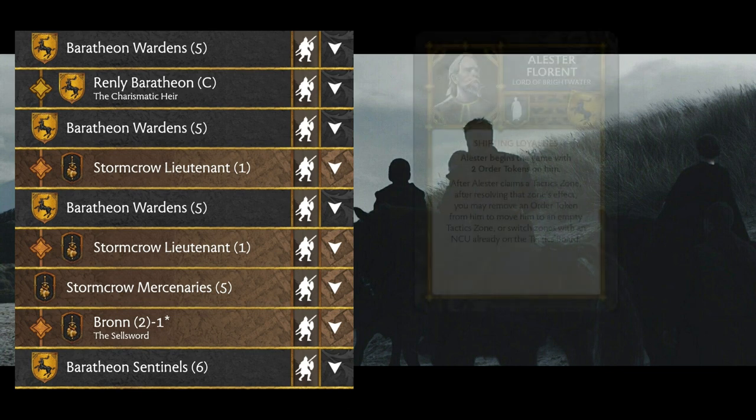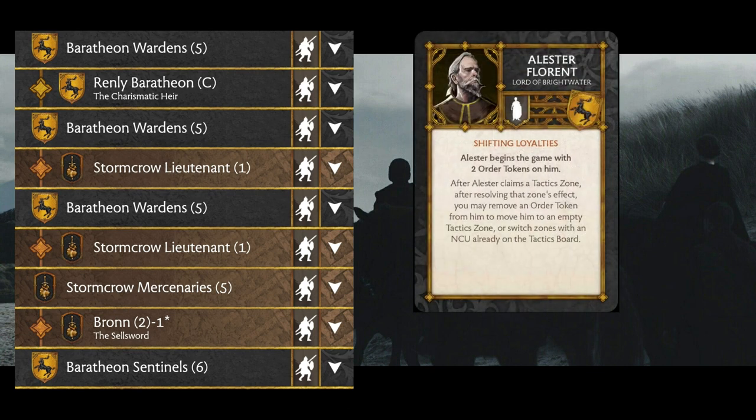The first NCU we're picking up is Alistair Florent. He's four points and he doesn't do anything other than his flip-flopping deal, but that's really important for this list. I want to be able to take the coin when I want it. So if my opponent takes it and tries to shut me out of my abilities on the Stormcrow Lieutenants and Brawn, I can deny most of that. I get two chances to get that coin zone when I want it, regardless of what my opponent wants to do, unless they're playing Varys or something.